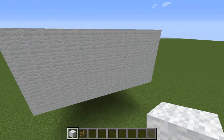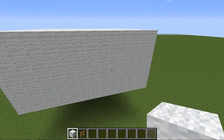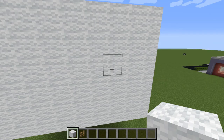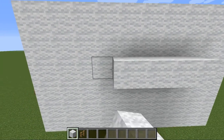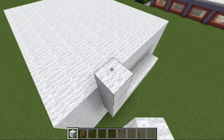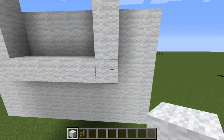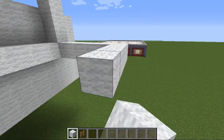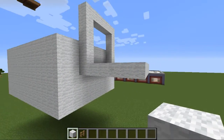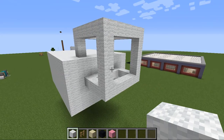Now that we have our little rectangle here, does anyone want to take a guess on what this could be? What do you think I'm making? Guess now before it's too late. We're going to get started on the very next part. We're going to add six blocks that way and make another square here, same size and same dimensions all the way around. Alrighty, so we have the basic frame of our second square.